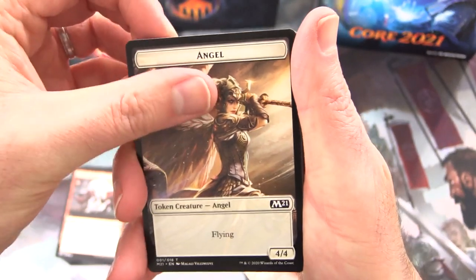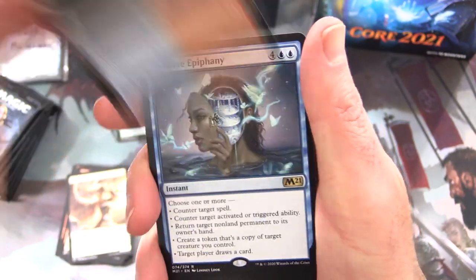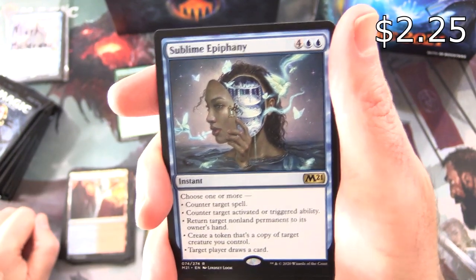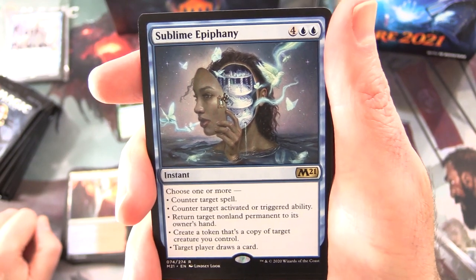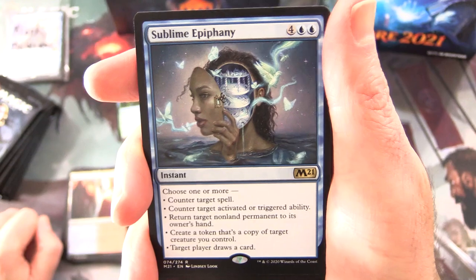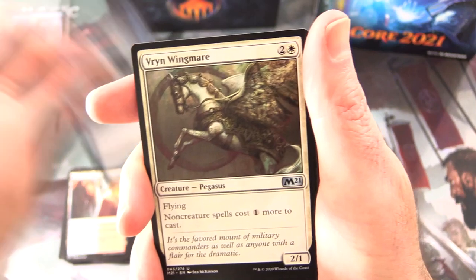We have an Angel Token — very cool. Swift Water Cliffs. The rare is Sublime Epiphany — it's an instant for six with a menu of options: choose one or more. Counter target spell, counter target activated or triggered ability, return target non-land permanent to its owner's hand, create a token that's a copy of target creature you control, or target player draws a card.